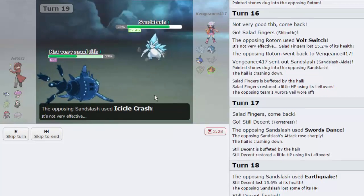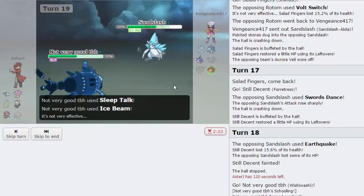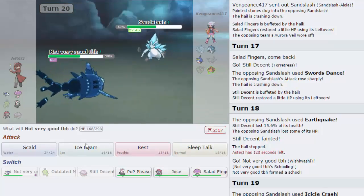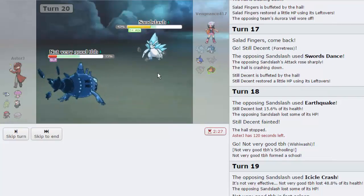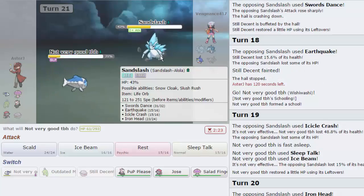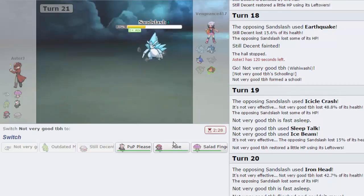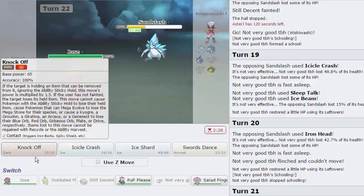He goes for Icicle Crash - does a lot, and that's a resisted hit. Sleep Talk picks Ice Beam - that should put him in range of Knock Off after a Life Orb hit. He goes for Iron Head instead of Earthquake - he flinches us. But he's definitely in range of Knock Off now. Sleep Talk again - we're a lot weaker now, but he should have gone for that two turns ago. Let's go into Jose. Weavile is basically just going to knock this thing out with Knock Off. We're not Life Orb, so we retain our health.